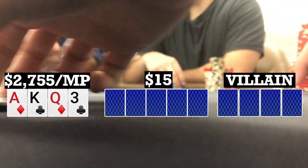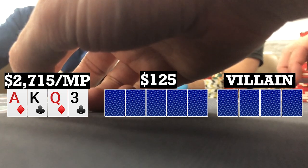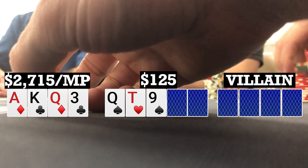Here I look down at Ace-King-Queen-3, double suited in middle position. Early position player limps, I make it 40, both the big blind and the limper call, so we're going three ways to a flop. Flop comes Queen-10-9 with two spades. Checks to the limper to my right who bets 80. I fold and the big blind folds as well, so the limper takes it down.